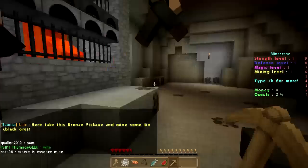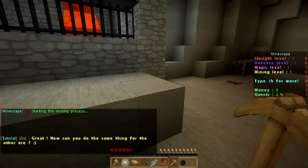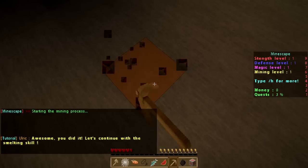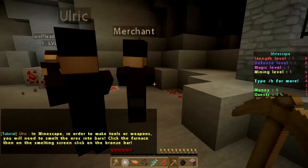Apparently the coal texture is tin. Mining cancelled — okay, maybe I should start clicking again. There we go. Ulrich says: 'Now you can do the same thing for the other ore' — which I guess is the red ore. There we go — so it changes. The black texture changes once you mine it. Let's talk to Ulrich again.